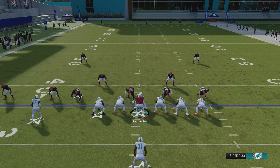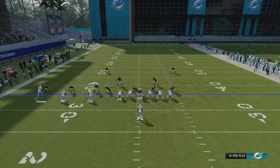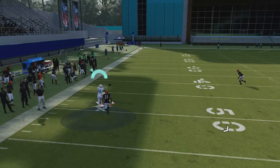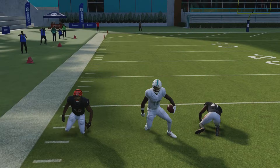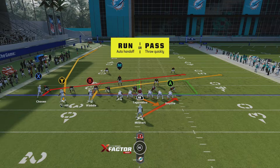This is where the play gets deadly, and you do not need Tyreek Hill to get this done. If you have a good wide receiver that's slower — like Stephon Diggs with a really good release — you're going to bomb man coverage and zone coverage. If they press, run the RPO stretch, motion the outside wide receiver, and lob this ball in the air. You're going to be a little patient. You'll get a lot of one-play touchdowns. The faster your wide receiver, obviously the more chance for the one-play touchdown.